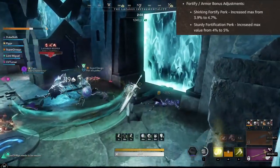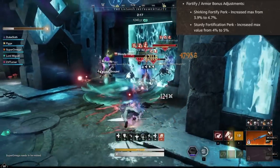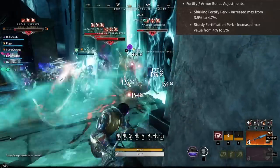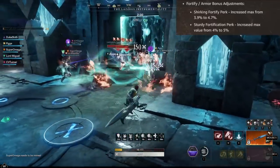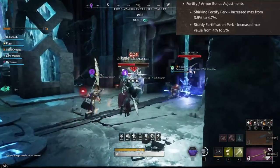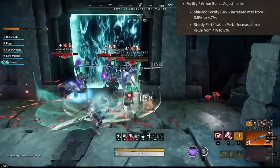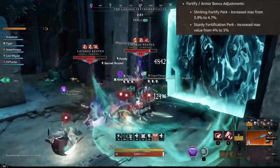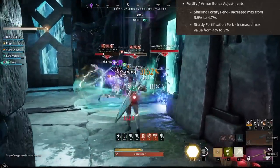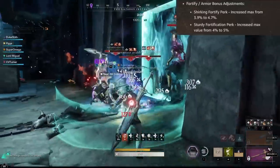This change also doesn't happen in a vacuum. There is a shirking fortify buff as well. The shirking fortification effect is increased from 3.9% to 4.7% per armor piece. Does this mean you should immediately dump all your elemental aversion and go back to shirking fortification if you already had it, or do you need to re-gear? No. I will discuss this in much more detail in the coming days. The changes will not mean that you have to re-gear entirely again. If you've watched my previous video on effectively utilizing fortify perks or elemental aversion and followed that advice, you're kind of set for this patch already.